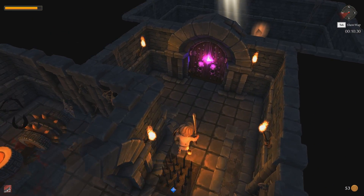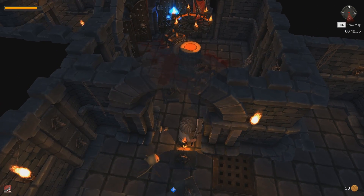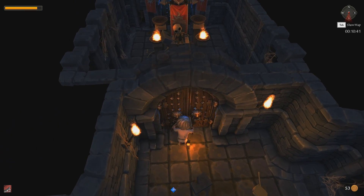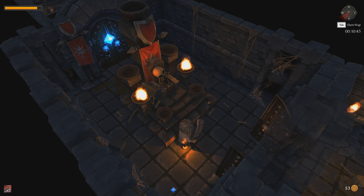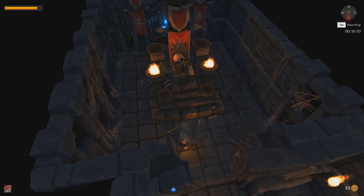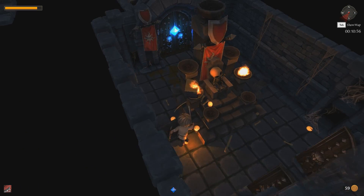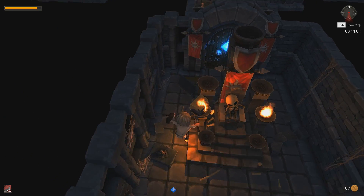There is the skull — we need a purple key for that. Another chest. When I was playing this, I came across a skeleton. I thought, is he gonna wake up? I'm gonna punch him. You get gold! So it's a bit like a chest, I guess.